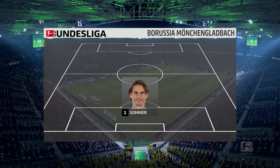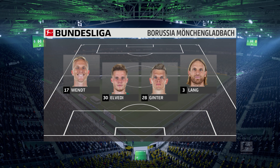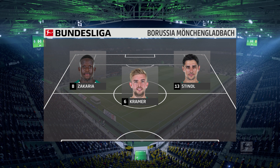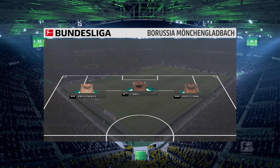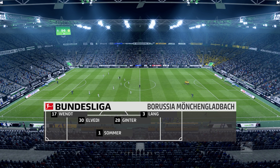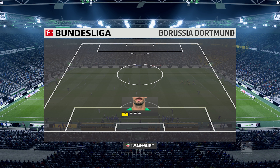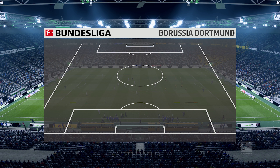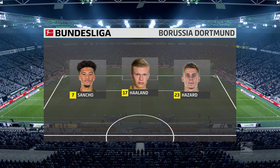This is the Gladbach lineup — 4-3-3 — and they've got natural wide players in that front three with a central striker. I think that's the key, because those lads on the flanks have quite a complicated job: they've got to come inside to support the center forward and also funnel back when they haven't got the ball. This is the Borussia Dortmund lineup. In goal, Roman Bürki. Lukasz Piszczek starts, with Mats Hummels in central defense. Emre Can plays with Axel Witsel in the center of the pitch, and they'll play with a sole striker.